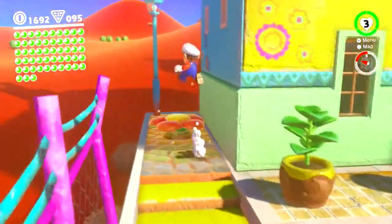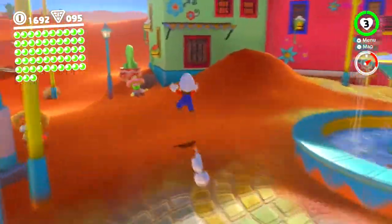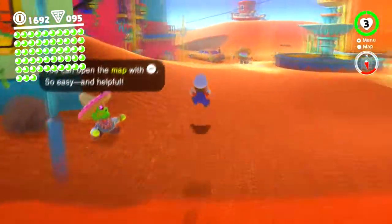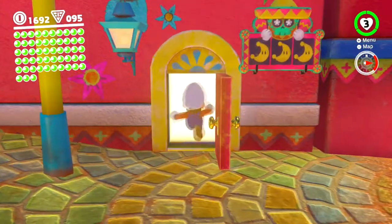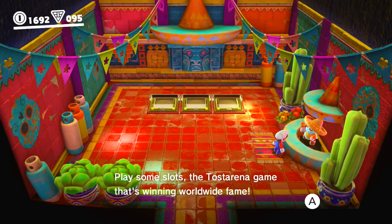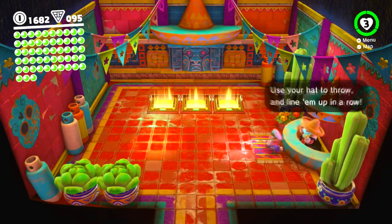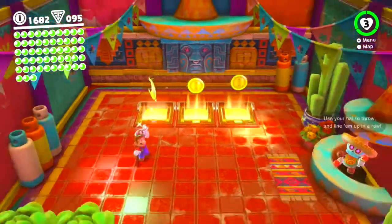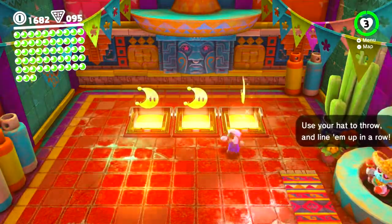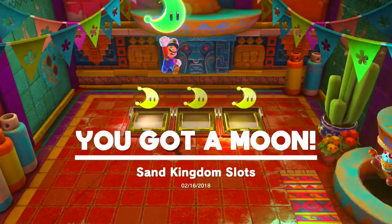I'm going to worry about these plants later. Somewhere along the line there's a building — go inside this building and there's a little mini-game where you can play some slots. It's a ten-point-to-play game — a power moon can be won and that's exactly what we want. A power moon appears after the red heart, so that's how you know when a power moon is going to come out. And there we go — very awesome!